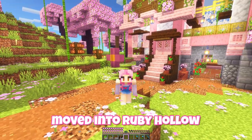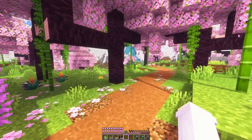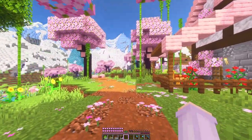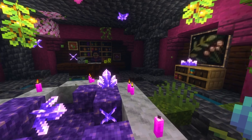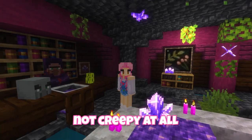We have a very strange new resident who moved into Ruby Hollow and they're living in a cave next to a lake. Let's go say hi to this stranger. Anybody home? Oh hi sir. I see you've brought some of your belongings with you. That's not creepy at all.